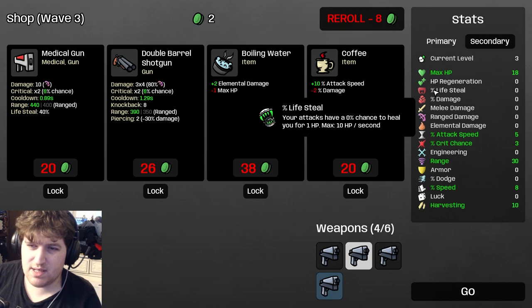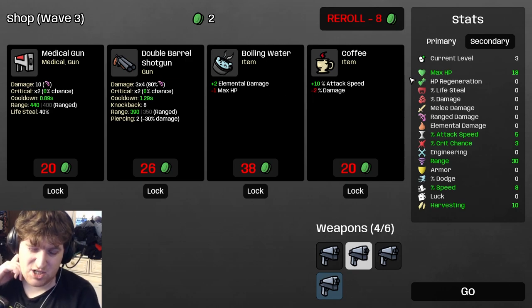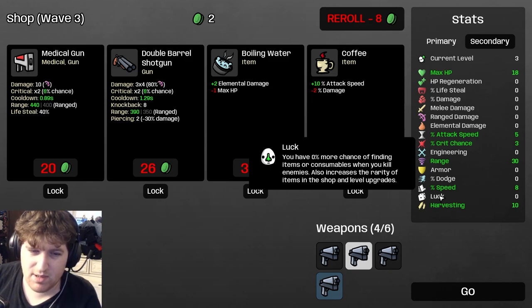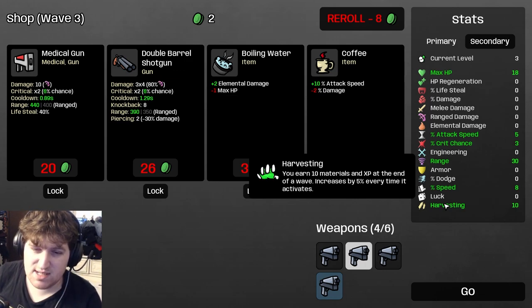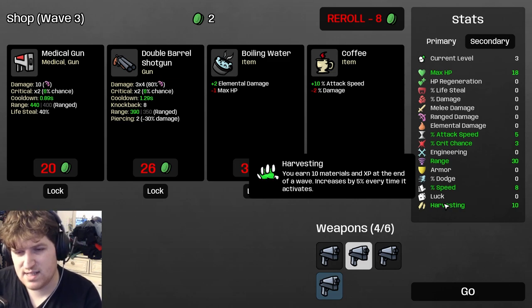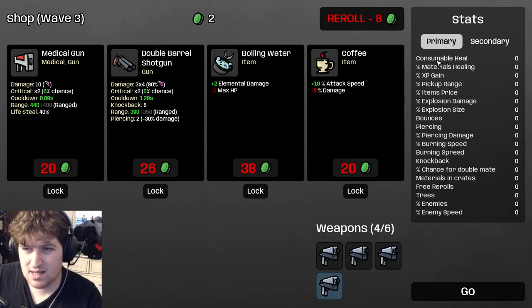For regen, typically pick HP regen or lifesteal. Faster attacking weapons do better with lifesteal; slower attacking weapons do better with HP regen. On lower difficulties HP regen is very strong; on higher difficulties it's kind of weak unless you get a ton of it. Luck is a crazy stat — very powerful — but dumping all points into luck makes you weaker until the payoff, so it's an investment stat. Similarly, harvesting gives more materials at the end of each wave and also increases by 5% each wave. At 100 harvesting, the next wave starts at 105 — it can get pretty high.